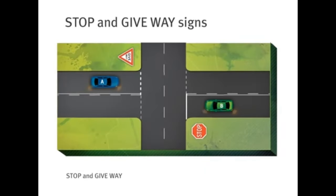So, what happens at an intersection with both a stop and a give way sign? Contrary to popular belief, a stop sign is not more powerful than a give way sign. The signs effectively cancel each other out and normal give way rules still apply. Both must give way to all vehicles. Then, because car A is turning right, it must give way to car B.